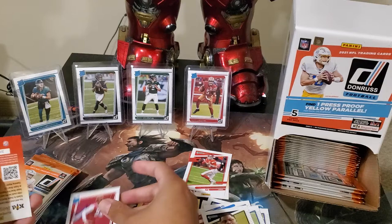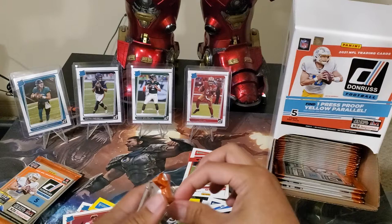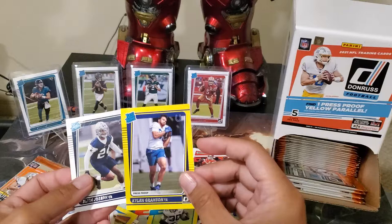It's gonna be a while guys — if we just manage to hit one top five QB that would be awesome. Got a Rated Rookie. Press proof Kylan Grants — so the yellow press proof is the hit in this gravity feed box.